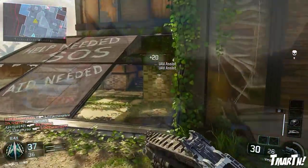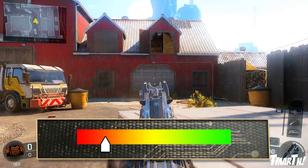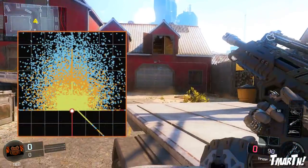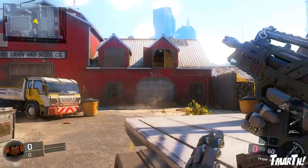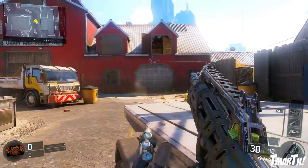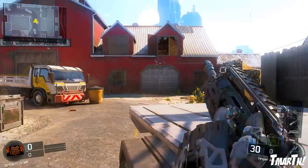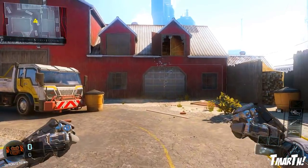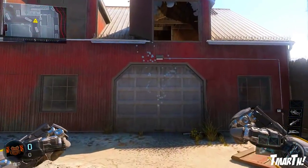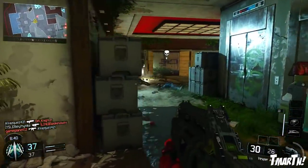Moving on to recoil, this is where this gun struggles a little bit. As you can see in the slider, it's actually pretty bad, and judging by the recoil plot it is all over the place — kicks up into the right, up into the left, straight up, all over the place. It's very, very hard to control, and that's the reason why this thing has to be used in close to medium range. If you're trying to fire across the map at long range, it's just not worth it. Use it close to medium range, put yourself in close range engagements, and that's where you're going to have success.